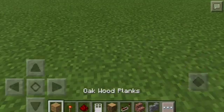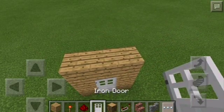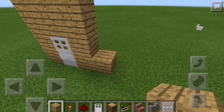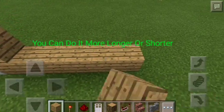So first make a frame to your door, and put it here, and one more, and then build here. I will just do 6 — so 3, 4, 5, 6.